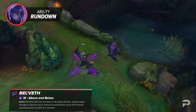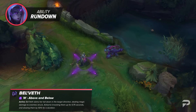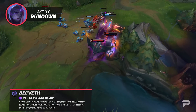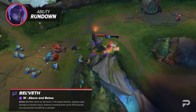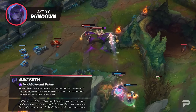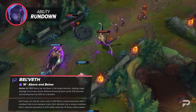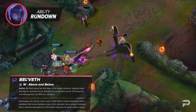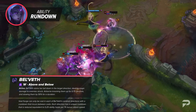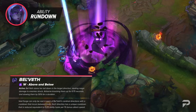Belveth's W is Above and Below — very fitting for a Void monster. She slams her tail down in the target direction, dealing magic damage to enemies struck, knocking them up for 0.75 seconds, and slowing them by 50%. The slow duration scales from 1.25 to 2.25 seconds depending on rank. An important interaction: hitting an enemy champion with this ability resets Void Surge's dash cooldown in the direction they were hit. Hitting it is a crucial part of comboing an opponent, especially one trying to escape, since you get that extra dash as a reward.